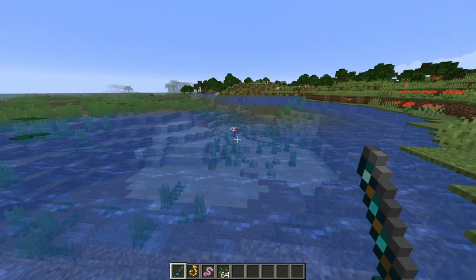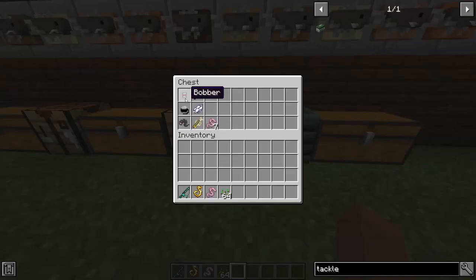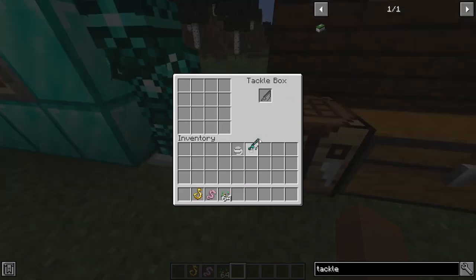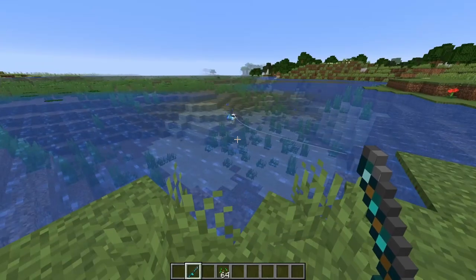Once you've got the bait, you can also customize your bobber and fishing line. The bobber will always be red and white by default, and the fishing line always black, which is boring. Here you can customize these just like leather armor — put the dye with the item in the crafting table. I'll make the fishing line white and the bobber black.